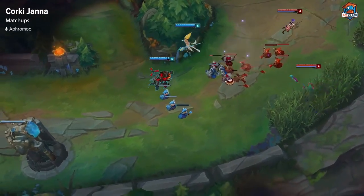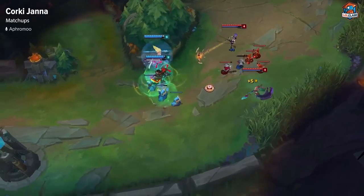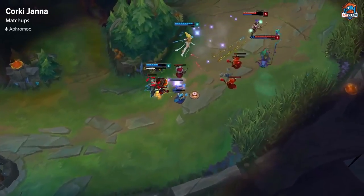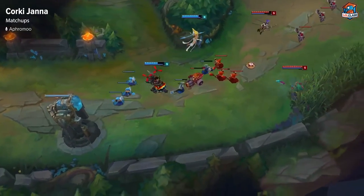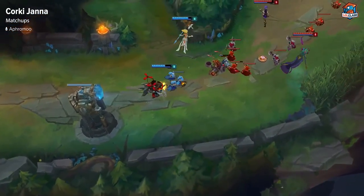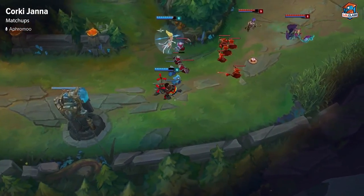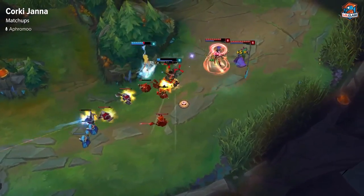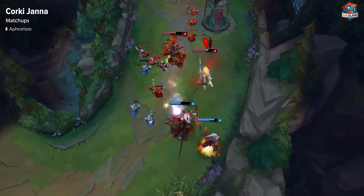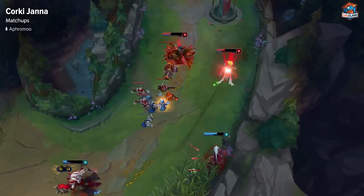An unfavorable matchup for Corki and Janna is also Nami, and also Thresh as well. This is based on skill — skill matchups can go either way, which is why I said both. If you get outskilled and get hit by any CC, you're probably going to lose. But if you use your poke, poke them, and back up before they can react, then you'll be able to win that way.